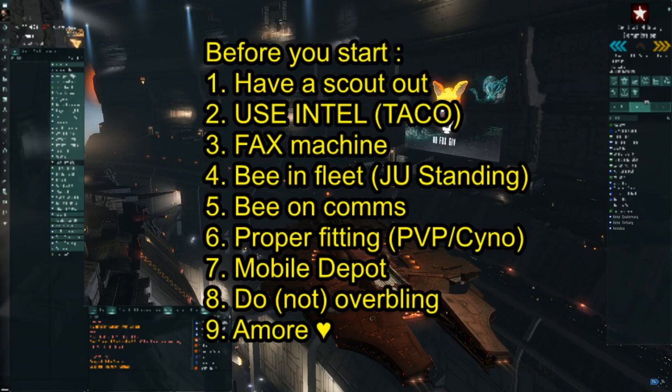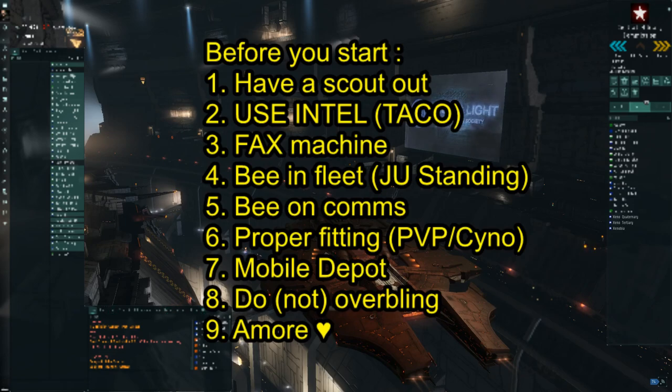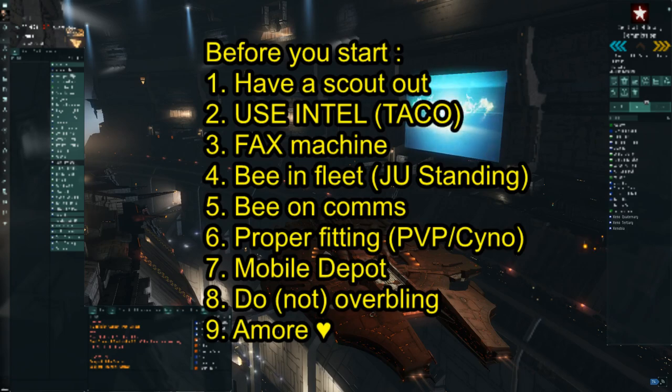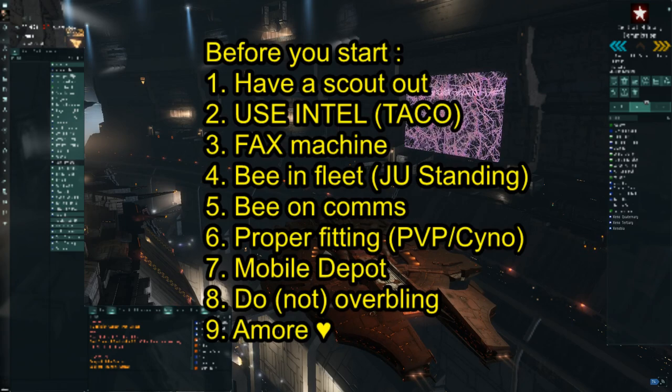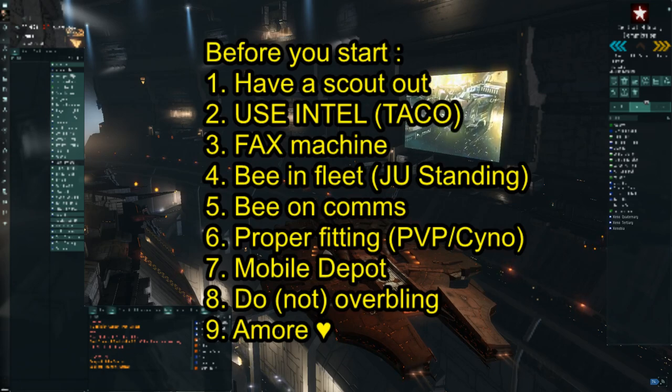Number eight: don't over-bling — or do over-bling. This very much depends on whether you're flying a normal carrier or a super carrier. If you're flying a normal carrier, I'd highly advise you not to go for deadspace or even officer modules — just stick with faction modules or even Tech 2. Tech 2 is fine most of the time and you won't lose as much if your ship gets blown up. However, if you own a super carrier, don't be a cheapskate — show what you've got and buy those deadspace modules, maybe even officer if you feel confident.